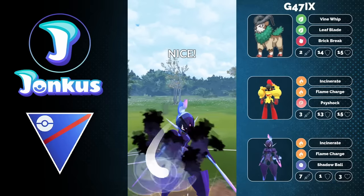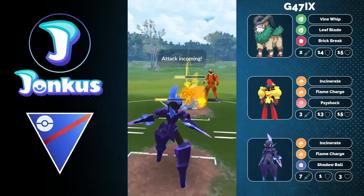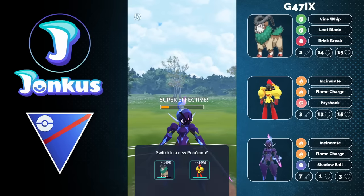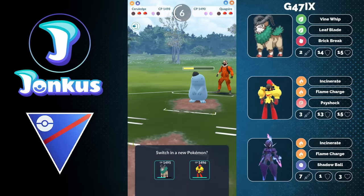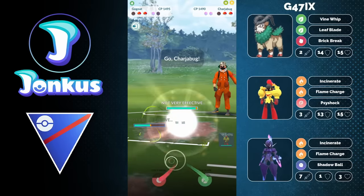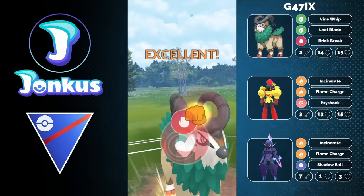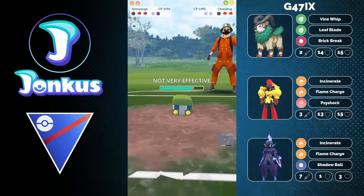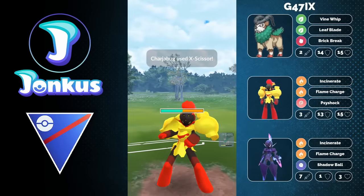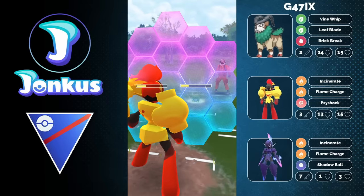Here we're going to see a shiny variant of Quagsire — very stylish look, love it! But the Aqua Tail is sadly going to knock us out. We still have Go-Goat coming in next, and mostly Brick Break is going to get launched here. Brick Break is really cool for this team because you have two Incinerate users — both are glass cannons in the back. Just dropping the opponent's defense stat like this is always a great thing, as you're going to see: with the Incinerate damage doing damage like charge moves, it's absolutely wild.